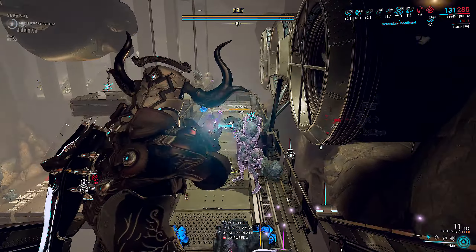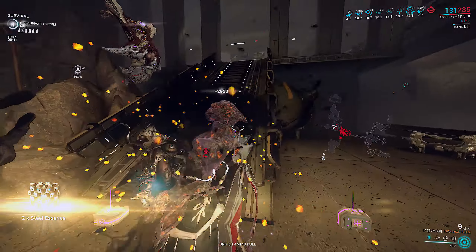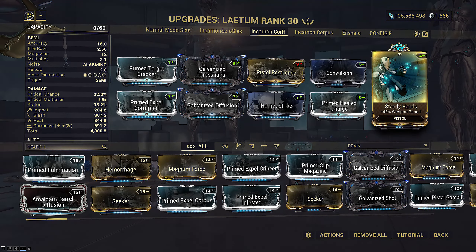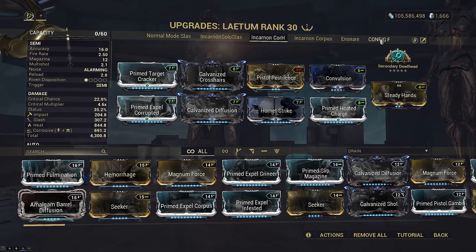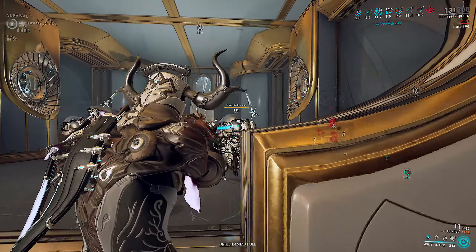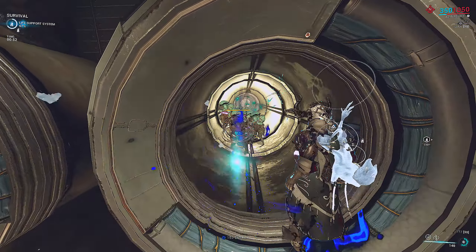Biting Frost alone more than doubles the total DPS of Laetum — that's how strong this augment is. It doesn't work against acolytes since they can't be frozen, but that's okay because Laetum still does more than enough damage to destroy them, and Ensnare holds them in place for easy kills. This is a generic corrosive heat raw damage Laetum, running Steady Hands with Deadhead to remove all recoil. If you don't want to run the bane, I'd suggest trying Primed Fulmination.